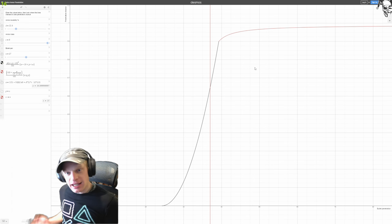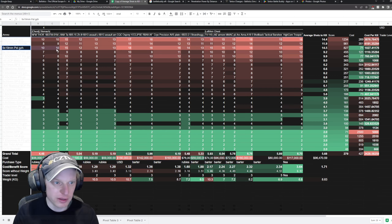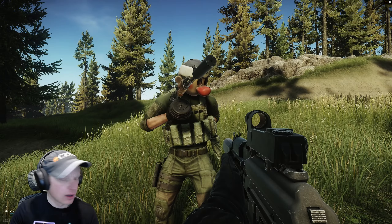Like what's this guy got here for armor? An M1? Hey man, whatcha got on for armor? Is that an M1 rig? Your mom's an M1 rig. It is, isn't it? Yeah, I guess so. Okay, PST GZH versus an M1 rig — 15 shots. Alright, I'm going to shoot you 15 times and you should die. 15 shots.